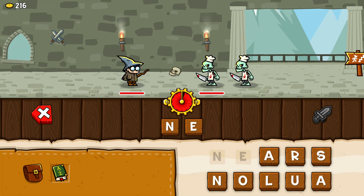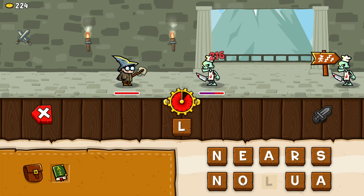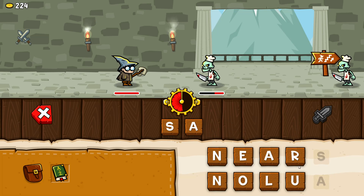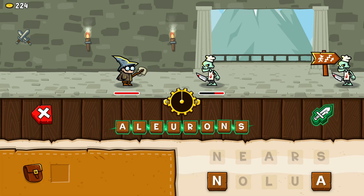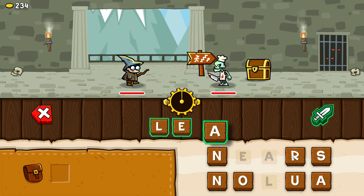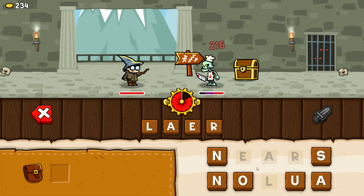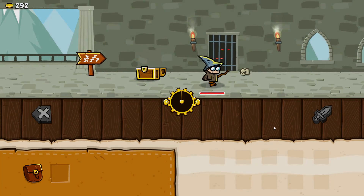I tried 'near,' 'slur,' — I don't know what to do. I tried 'lurons' — I have no idea what that is, but I did damage. 'Learn' — L-E-L-E-E-R, okay, and he's dead! I wanted to try 'learn' too, but it's fine. I got the coins.